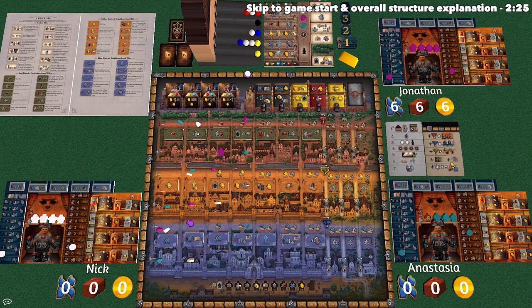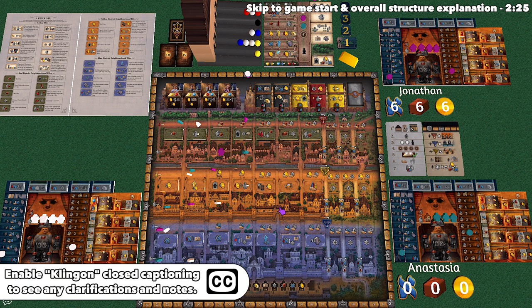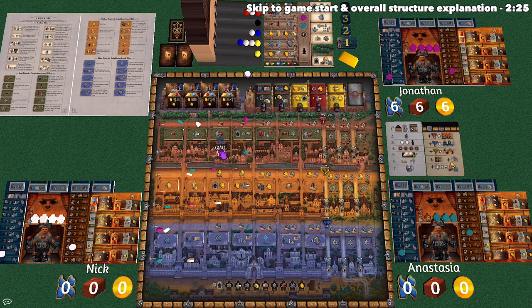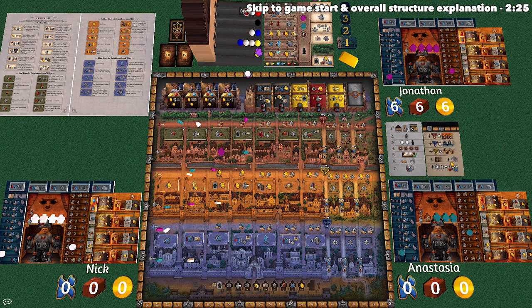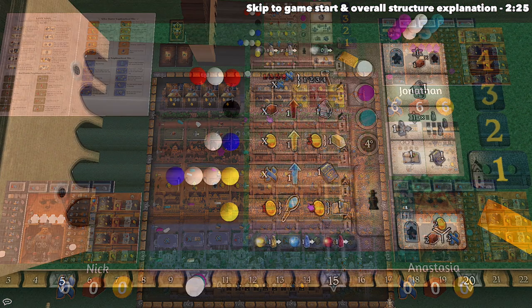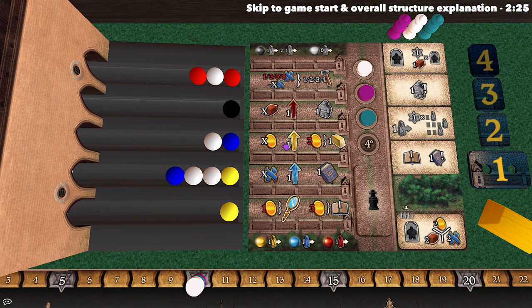We have Golem on the table. On a broad level, Golem is an engine-building game where players are going to be constructing golems. These golems are going to be walking down the three different districts of the game, and on a player's turn, they are going to be taking marbles from this synagogue area to perform various actions associated with those rows.